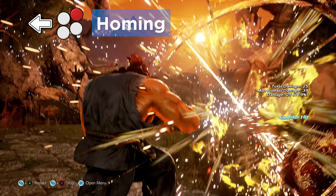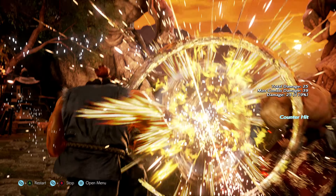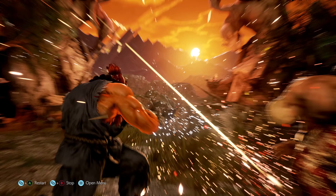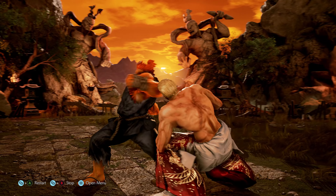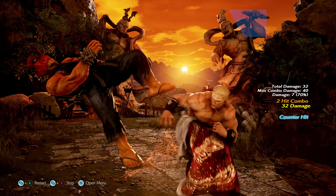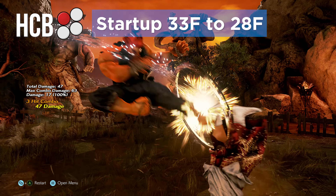His while standing punishment is better, with while standing 3 now being special cancelable, so he now has a mid 13-frame launcher when he has meter. While he did already have a 13-frame launcher from crouch in while standing 1, since it was a high, it whiffed against any low that recovered crouching, so the while standing 3 change really helps out Akuma in certain matchups.